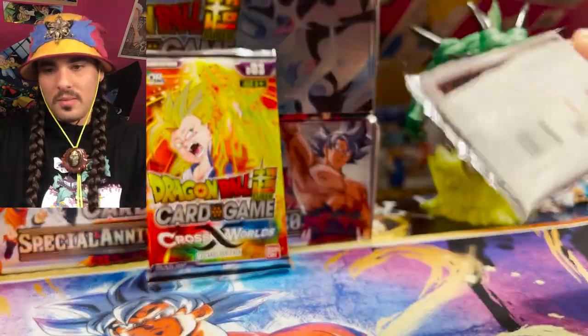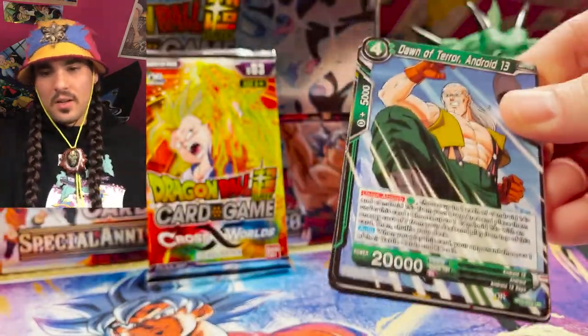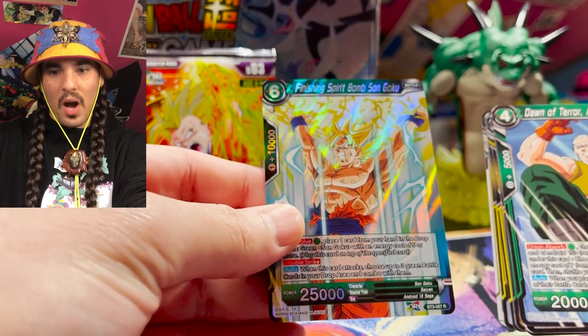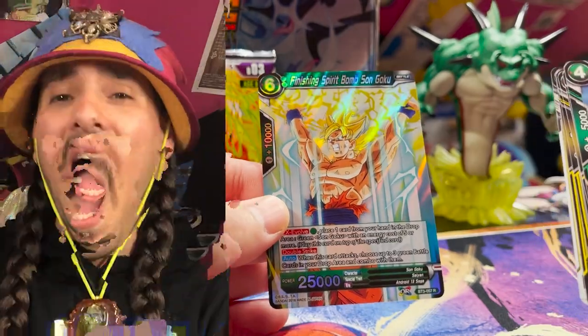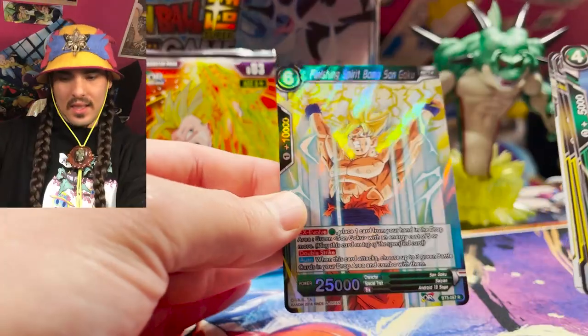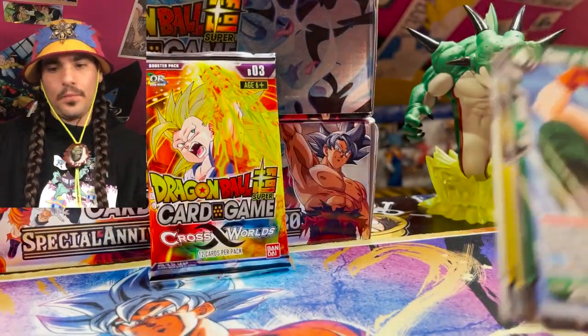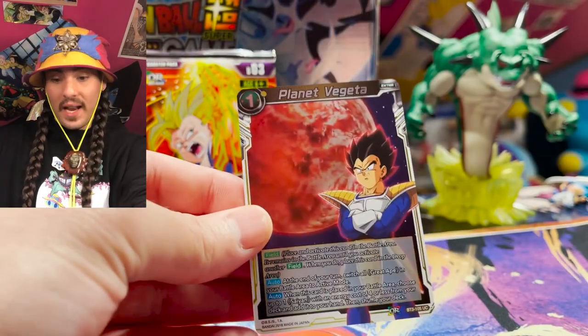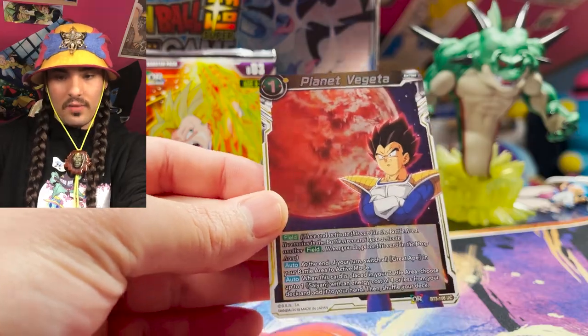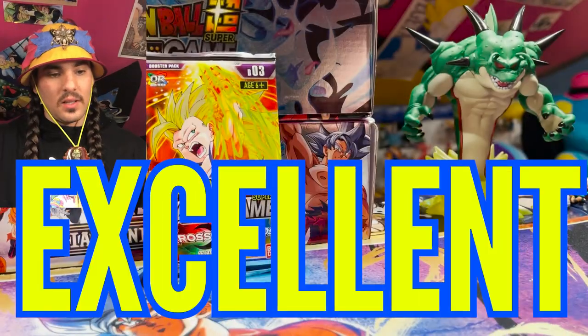We're about halfway through our shrippum here. Finishing Spirit Bomb Sung Goku — Ora ni Genki wo wakate kure! I think that's what he says there. And we got a parallel foil Planet Vegeta. This card's great — lets you just grab a sand from your deck, one energy field card. Very, very excellent.